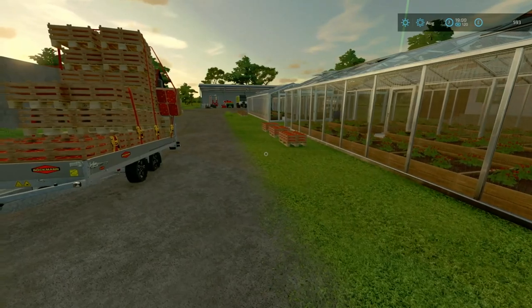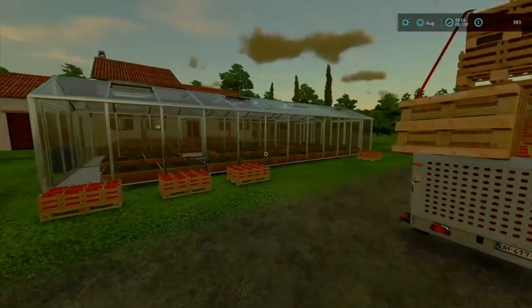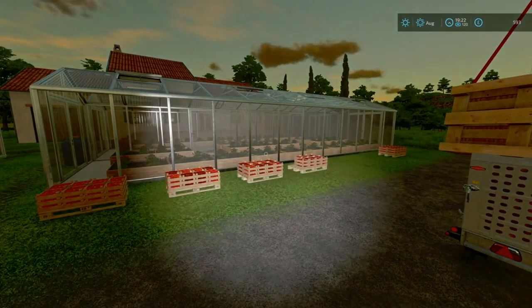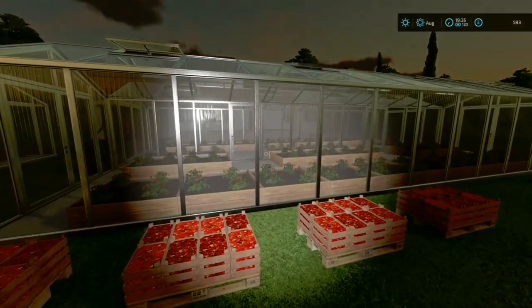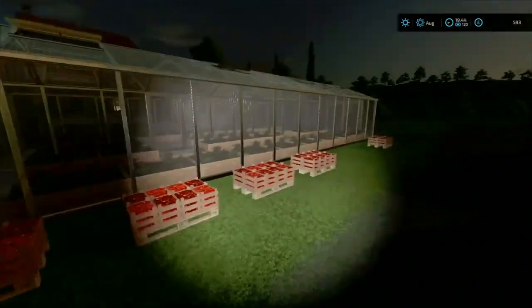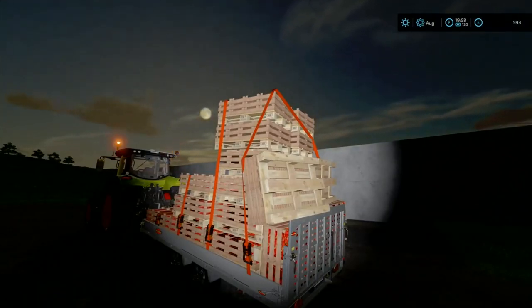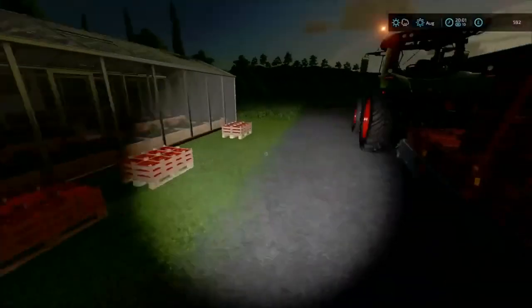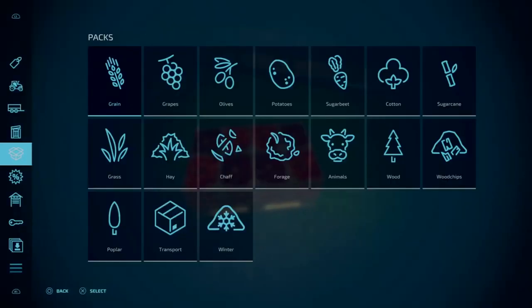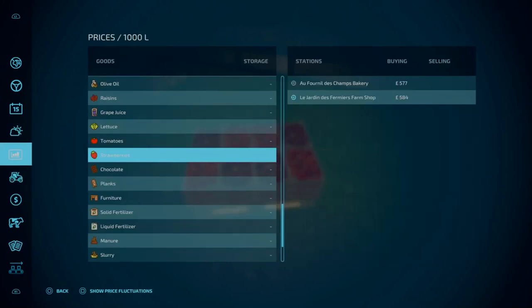Let's fast forward a bit and wait till it's like eight o'clock, then we'll go ahead and sell this. Turn the light on and all you can see is strawberries just popping up. It fills up, grows, and when it's ready it drops out — that is a very nice thing. It is approaching eight o'clock. When it gets to eight we will stop. We're back at x10 for now, and we've got lots of strawberries. I double-checked the prices — 584 at the farm shop still.